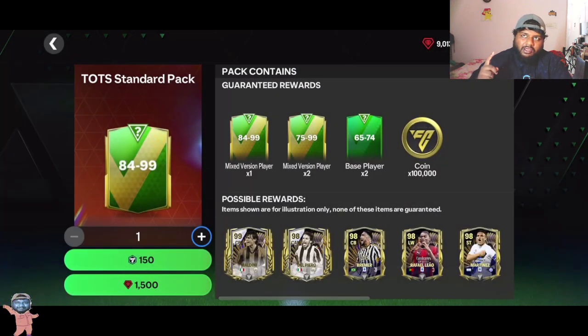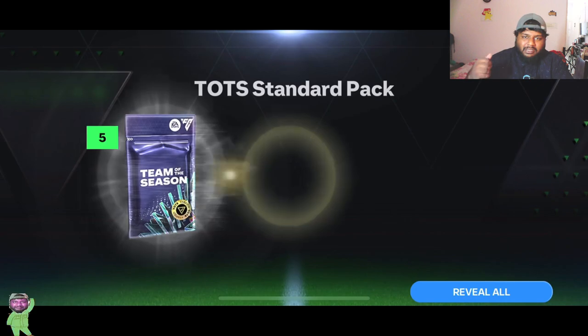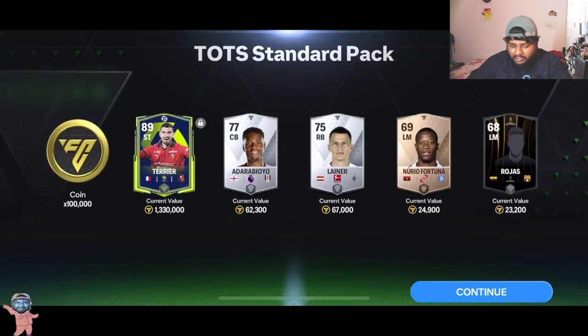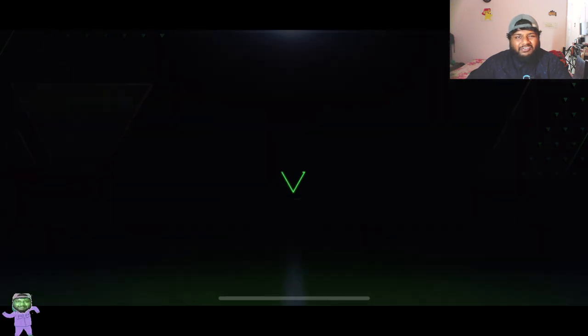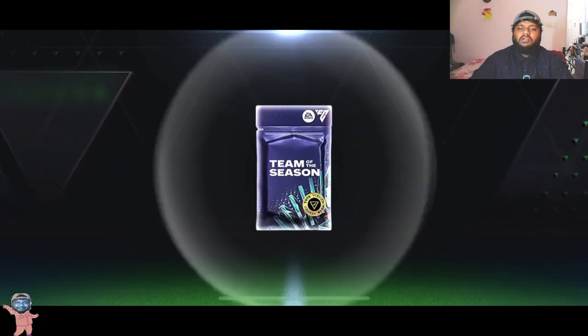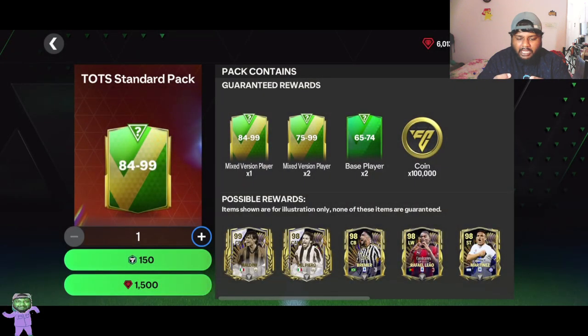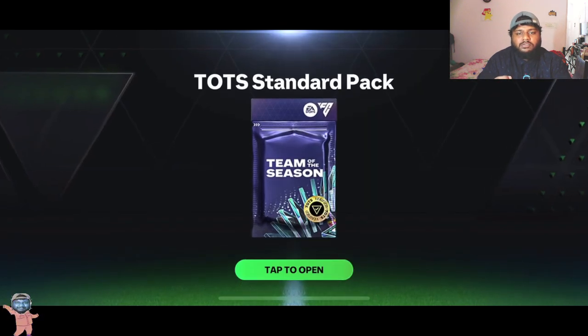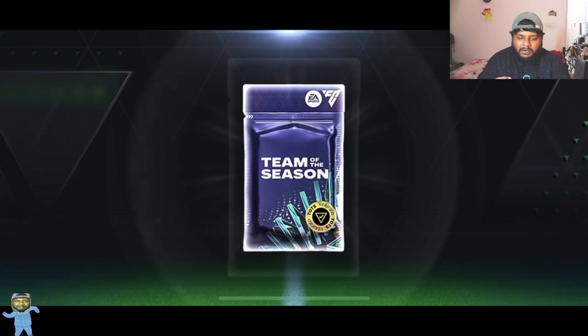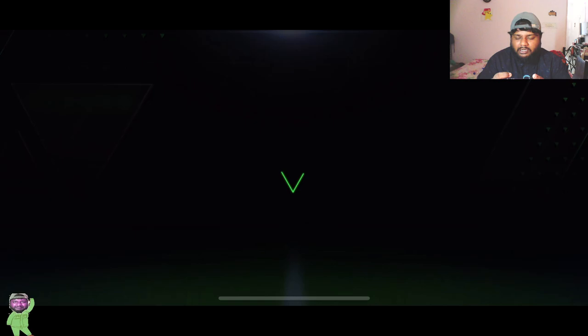Hopefully we can pack someone insane. We did get an icon — we got Diego Forlan, 97-rated right winger. Those clips are on my check-in channel or on my Instagram page, make sure you guys go check it out. Oh, we got an 89-rated Carvajal — that's not a bad card, that's good fodder. We need a lot of fodder, especially 90-plus. We also got 84-rated Danjuma. How is your grind going, guys?